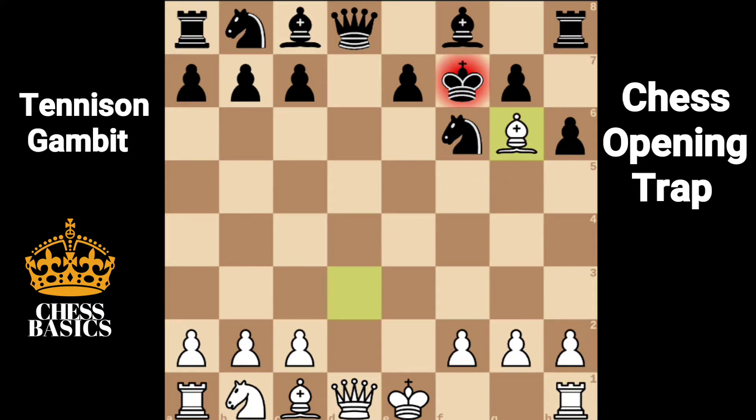Going to g8 is not really an option. The king has to take the bishop. And there is no one to guard black's queen. Queen takes queen, winning the game.